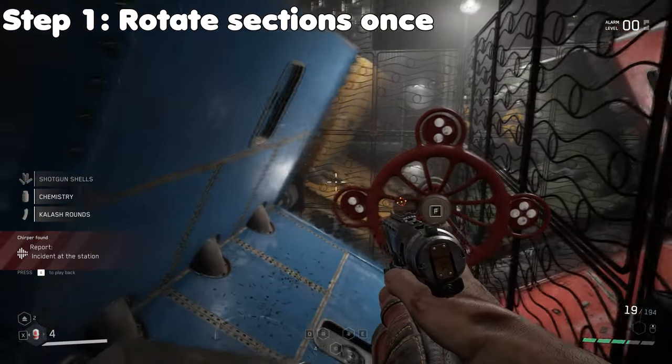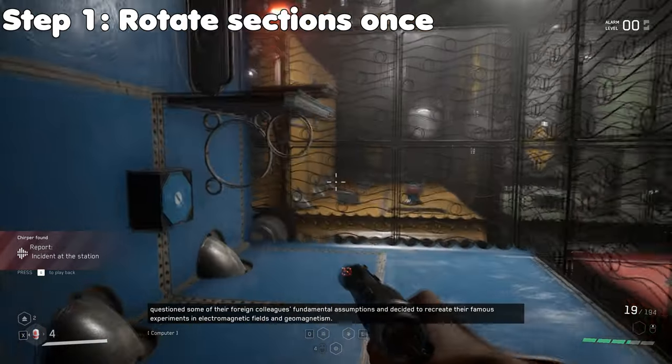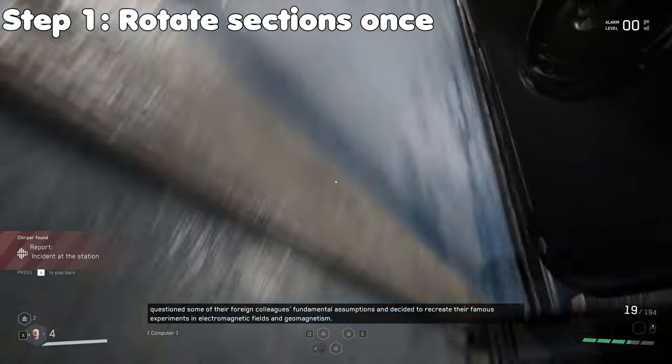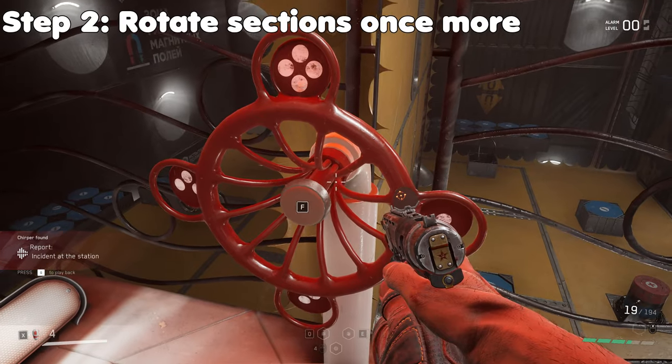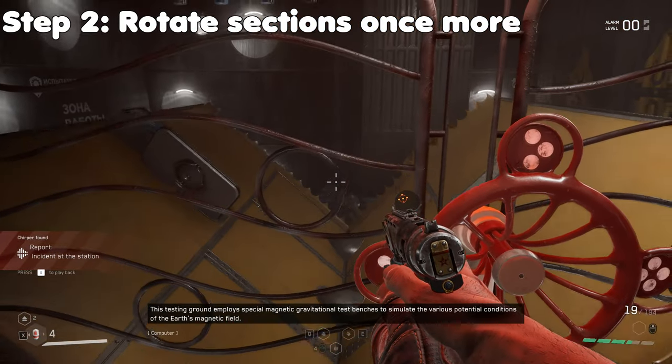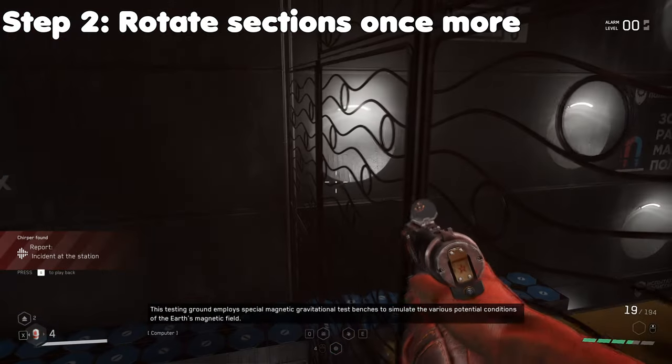To start, we need to use the gear to rotate the levels one time and then mantle your way up to the open door, but instead of going through it, jump past it and go to the next gear. This way we can use the yellow section and have it so that the open door is at the top. To get into the yellow section, use the magnet walkway and then use shock on the roof to allow yourself to hop over the fence.